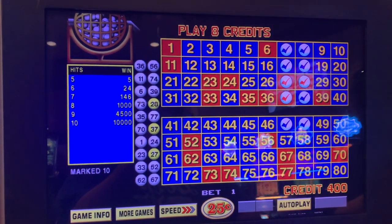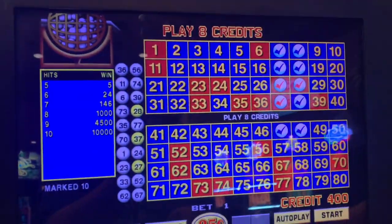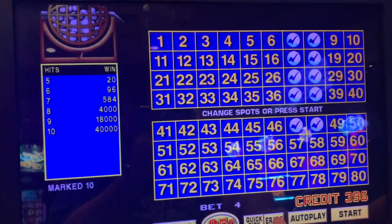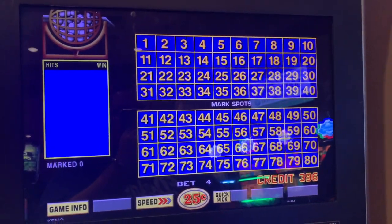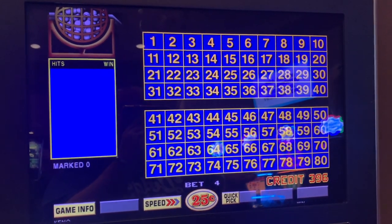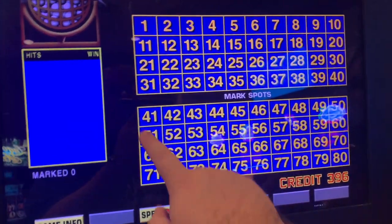First, you want to pick your bet. I'm going to do a dollar, so I'll hit bet one four times. Now I'm going to erase the numbers so I can pick my own — I don't want to play the ones someone else did. With Keno, it drops 20 numbers at random and you get to pick between — I believe up to 10 numbers. Some people like four, some five, seven, eight, whatever. I like to do this Y symbol over here on the bottom left.